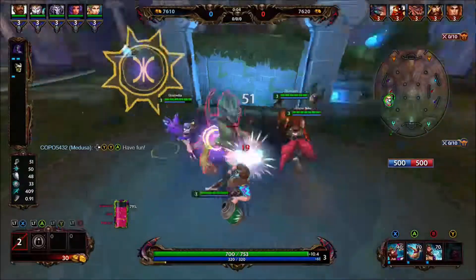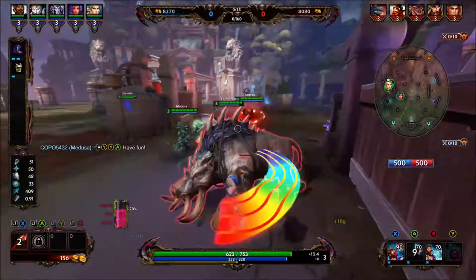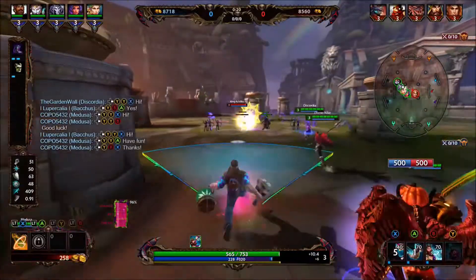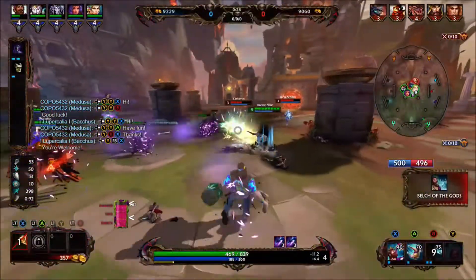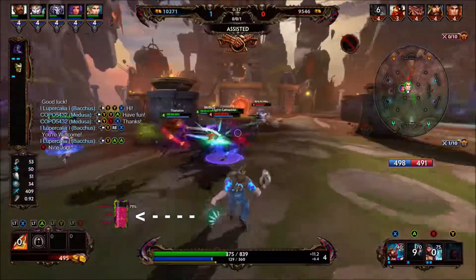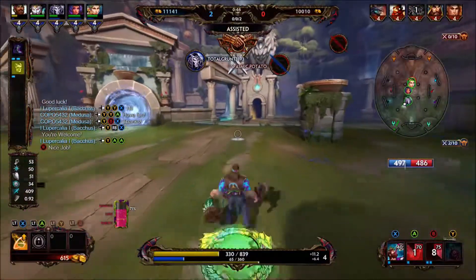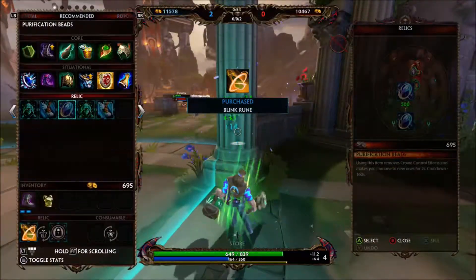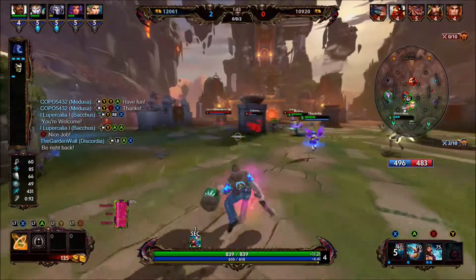So without further ado, let's get into the abilities. Starting with his passive, known as Drunkometer. As you perform certain actions — namely using Chug or killing an enemy god — you become more intoxicated, which grants buffs to your magical power and damage mitigations. There are three levels overall, with two tiers — tipsy and smashed — granting these buffs. You'll notice in the lower left corner of the screen where your passive icon is, you have a progression bar and a number telling you exactly what tier of drunk you are. It always pays to keep it up as much as possible, but don't run out of mana for your abilities, because if you're dead your Drunkometer goes right back down to zero.